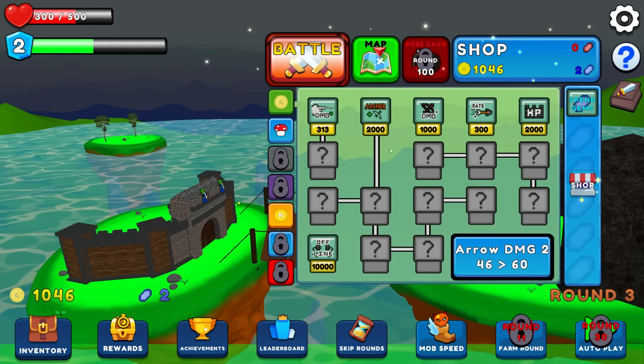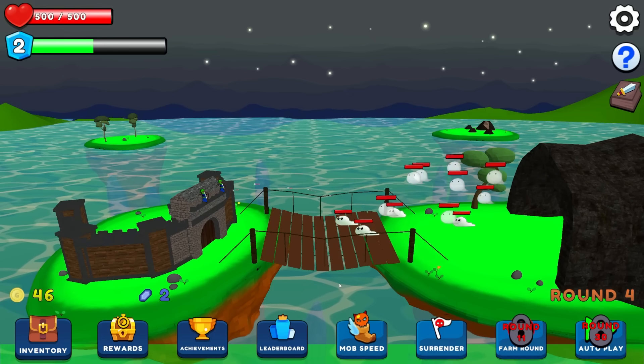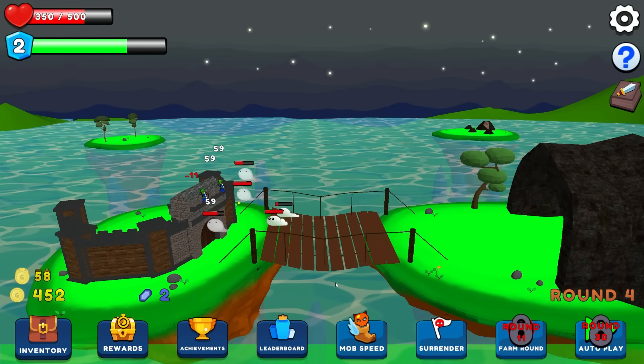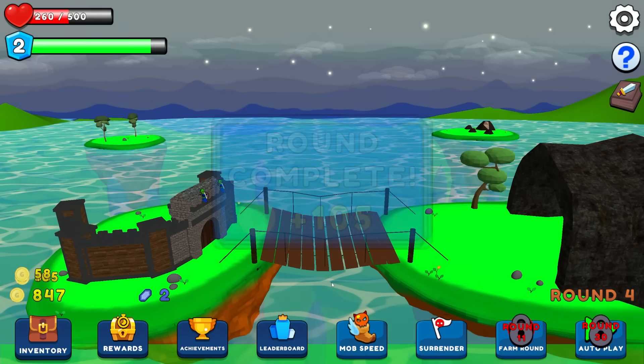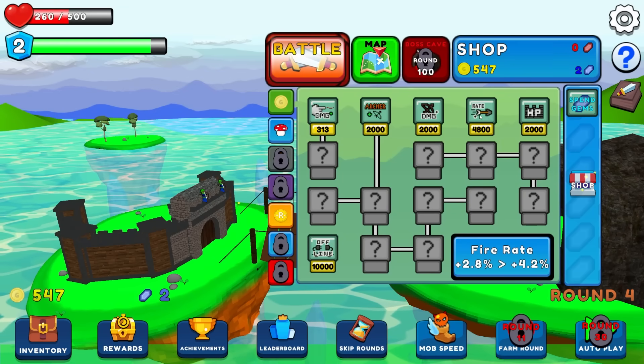I've started to use stones instead of wood, and then more arrow damage. Let's see if I just don't partake in the fight - how do I do? It seems like my archers are able to hang in there. I do start getting drained of my HP really quick, but good thing I bought the upgrades. We managed to hang on - maybe I should upgrade the fire rate.